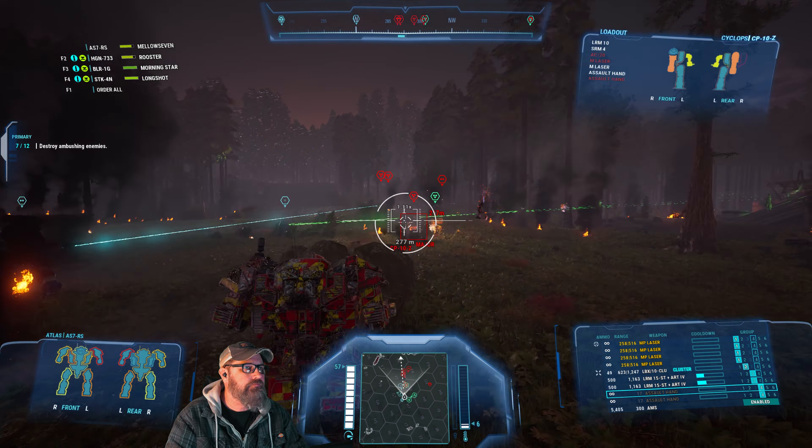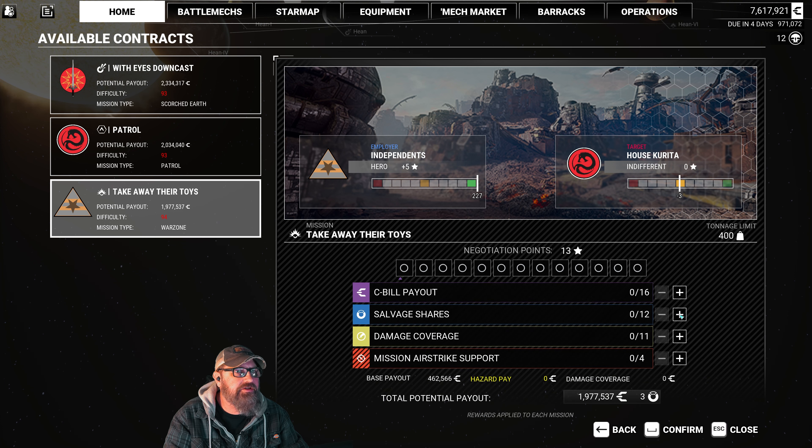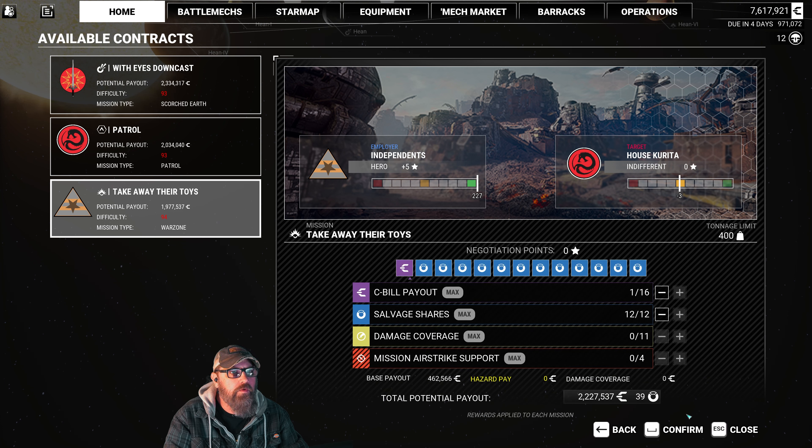I think I'd like to do a 400-tonner. There's one there — Demolition, Warzone, 4 independents, 400 tons. Let's go there and take care of that. Warzone, 94, 400 tonnage. Go for all the salvage, 1 cash. What do I want to do with that one? Let me take a look. Let's do a little bit more on this.